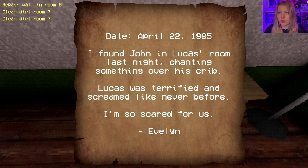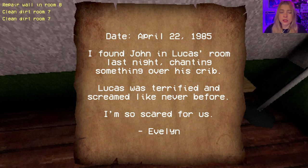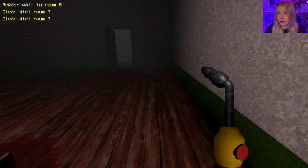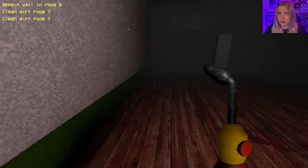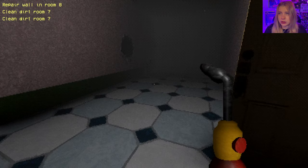I found John in Lucas's room last night chanting something over his crib. Lucas was terrified and screamed like never before. I'm so scared for us. Evelyn. Grab that baby, get the freak out. You take the baby, you go and run away. You got to run. Get out of there, Evelyn. John is lost cause — I'm sorry, I know you probably loved him, but he's gone now.